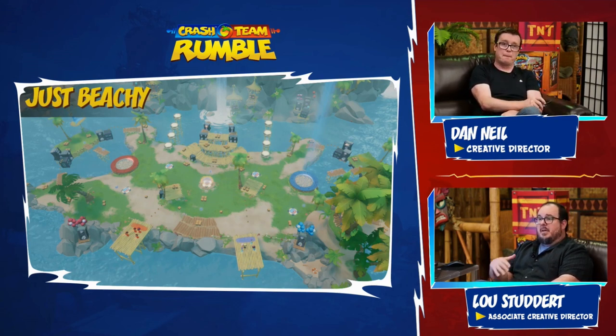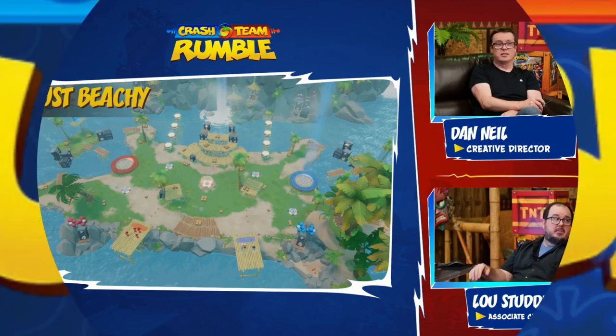If you're on a team and the enemy team creates the second bank, it's basically dividing your team's focus. So if you're trying to play defense, it's much harder when the enemy team has the ability to deliver their Wumpa at two different locations. Exactly.